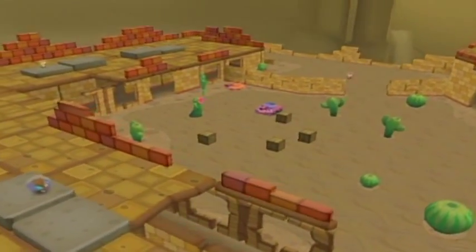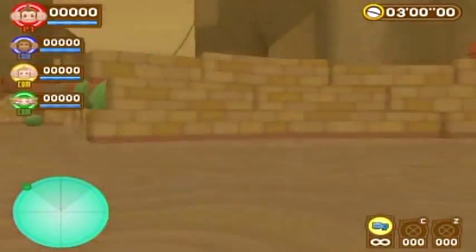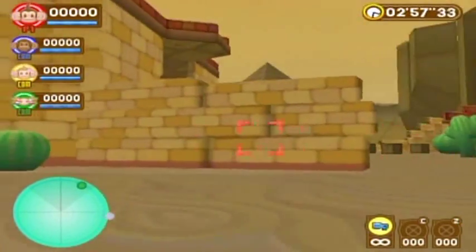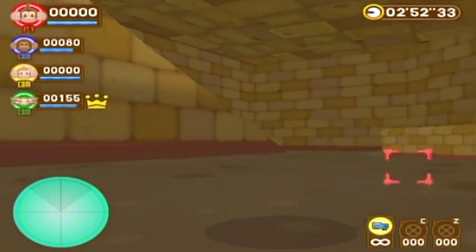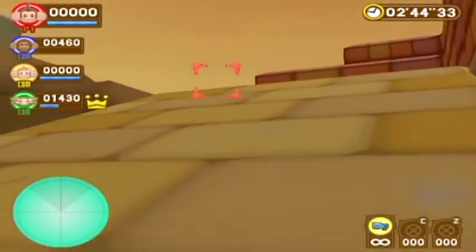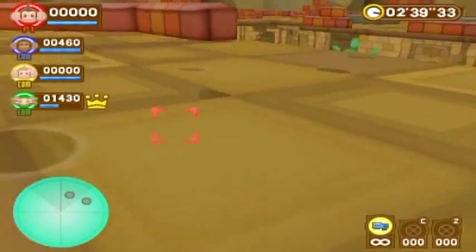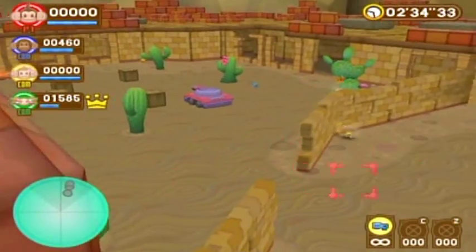Do the players start on the little platforms up there? Oh, some are on the ground as well. Actually that one on the ground is me. I'm afraid to move out in the open so I'm going down this corridor. There's a little radar on the map — look for the blips to find out where people are. Wow, this map is pretty big. I can snipe people from up here.